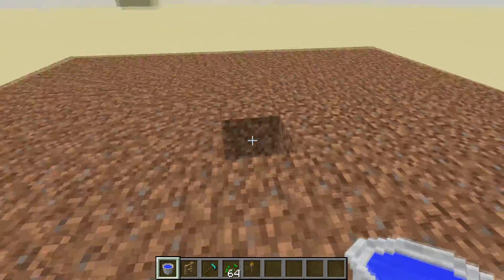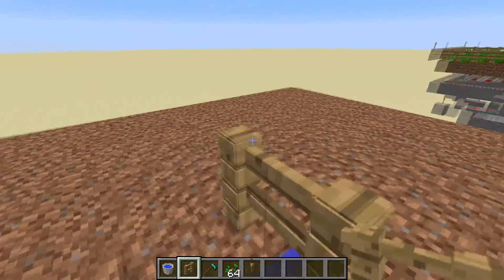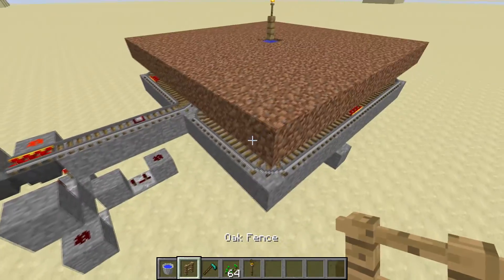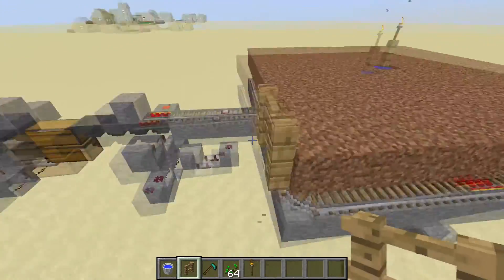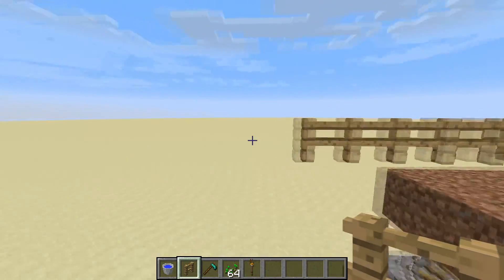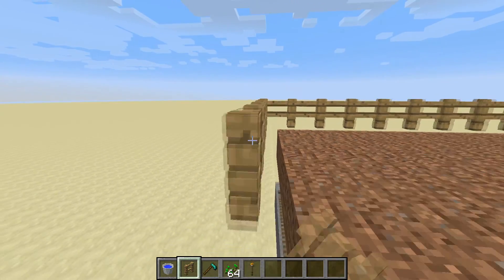Once that's done, place some water there, then a fence post and a torch over there. Then go around the farm area with fences, cobblestone walls, or anything — just two blocks high, as long as villagers can't jump over them.